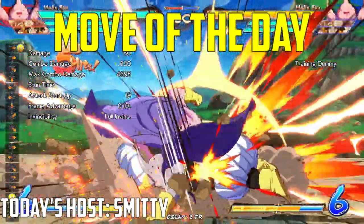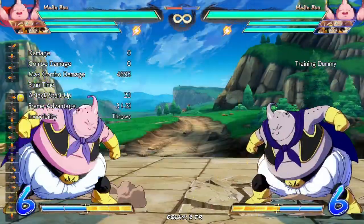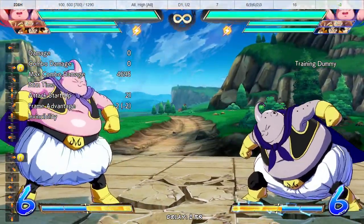Welcome to Move of the Day. Today I'm going to be talking about Majin Buu's 236H. To start off in neutral, this move is okay. It's fairly fast, it's an overhead, minus 2 on block.